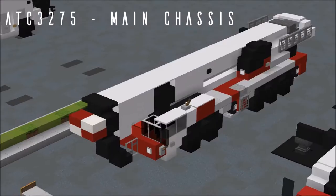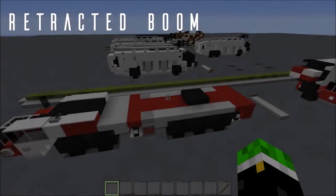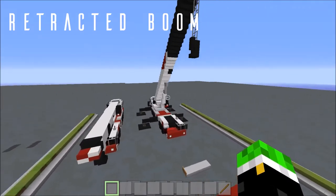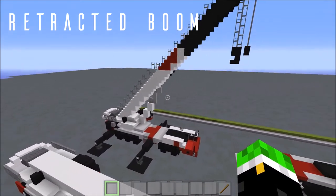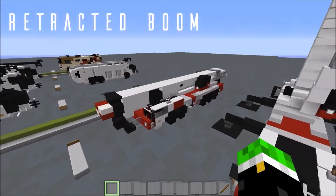Next we're going to be building the boom retracted for transportation. If you want to build just the boom extended, you can skip ahead via the timestamps in the description. But first, here we'll be building the transit version.